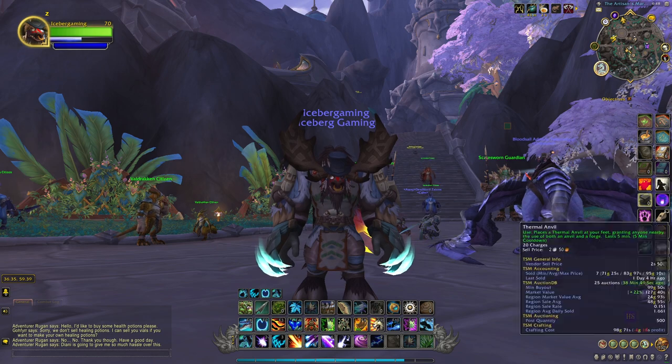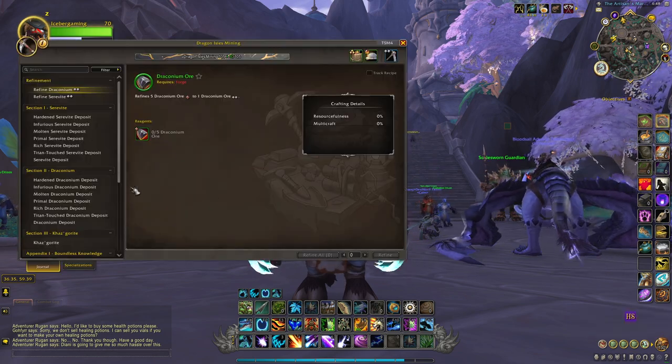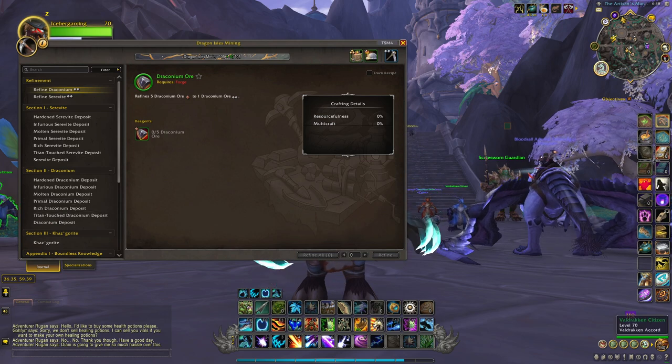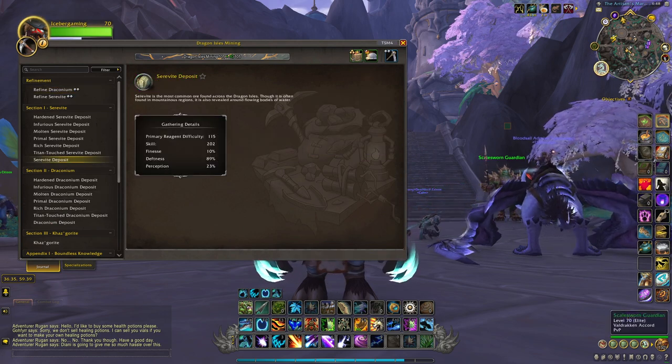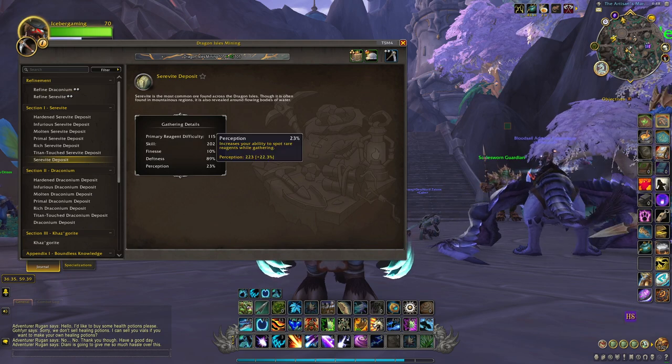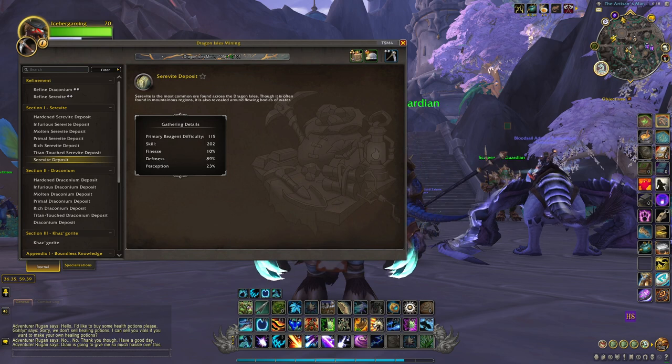Since this is a rare drop from any node, you're going to want to stack Perception for this. Perception is going to give you a higher chance for this to drop. Perception increases your ability to spot rare reagents while gathering, so that includes Kazgarite.